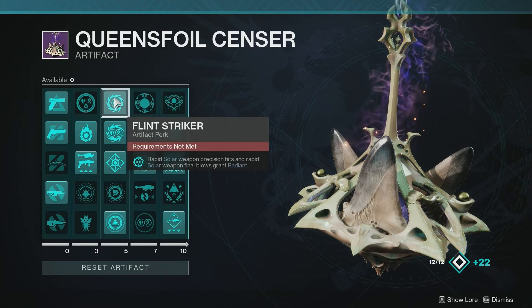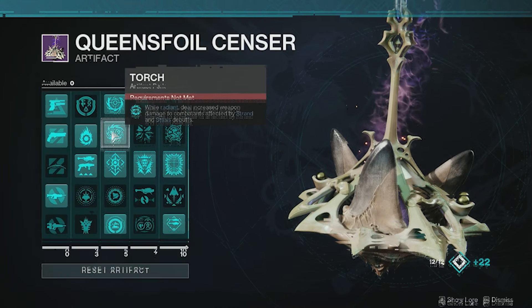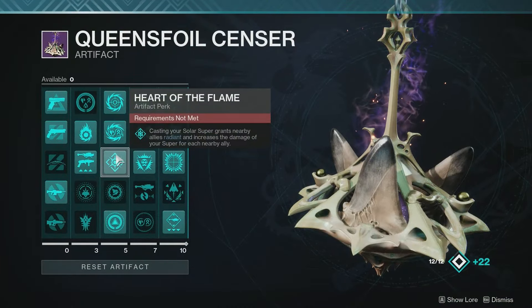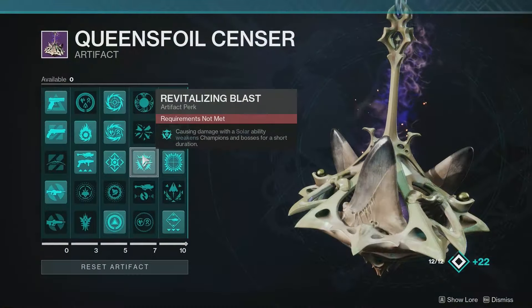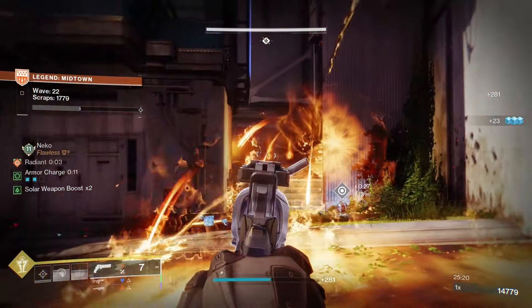On the artifact, we're taking advantage of Flintstriker for radiant — rapid solar weapon precision hits and final blows give us radiant. We also get Kindling Trigger, so our solar weapons apply scorch to unscorched targets while we're radiant. With Torch, we deal increased weapon damage to combatants affected by strand and stasis debuffs, so as long as we or a teammate applies those, that's free bonus weapon damage. I'd also recommend Heart of the Flame — casting your solar super grants nearby allies radiant. And Revitalizing Blast — dealing damage with a solar ability weakens champions and bosses, which is very good for melting champions.